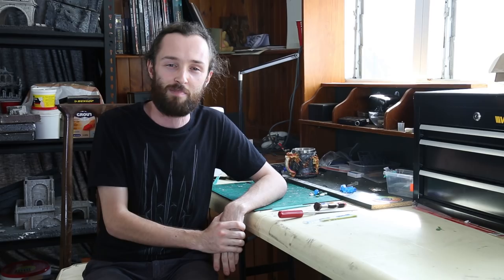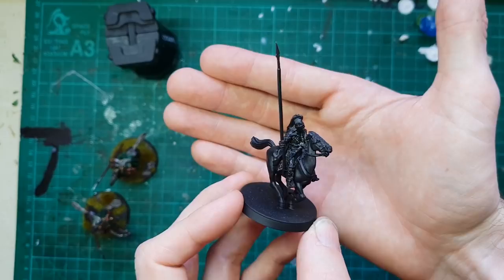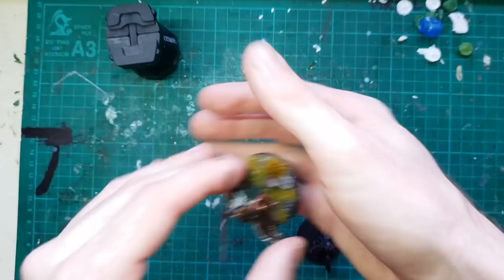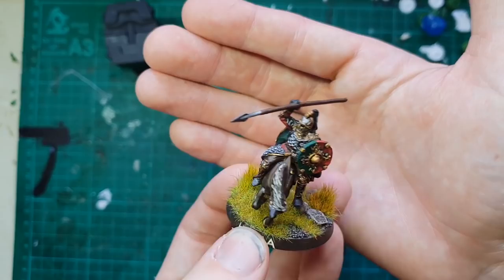Here are the three Rohan Royal Guard variants that we have access to. This one is the oldest, from the Battle Games in Middle-Earth magazine series. He used to be able to be turned into a banner bearer, and there are a whole lot of these on the secondhand market. And then there are the two more classic positions that come in the Rohan Royal Guard blister from Games Workshop - one just holding his spear down by his side looking left, and another looking right and hurling his spear at some unseen foe.